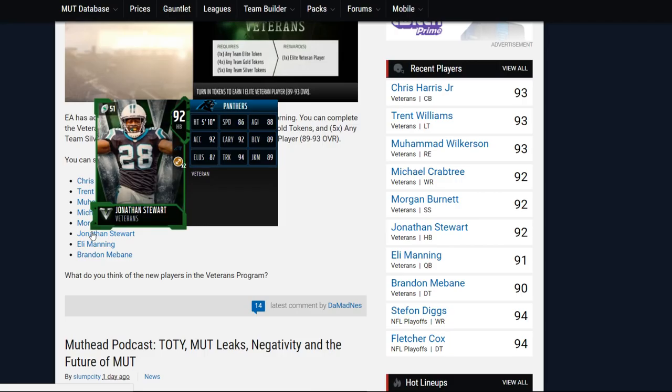Next card we have here is going to be Jonathan Stewart coming in at 86 speed, 88 agility, 92 acceleration, 92 carrying, 89 ball carry vision, 87 elusiveness, 94 trucking, and 89 juke move.